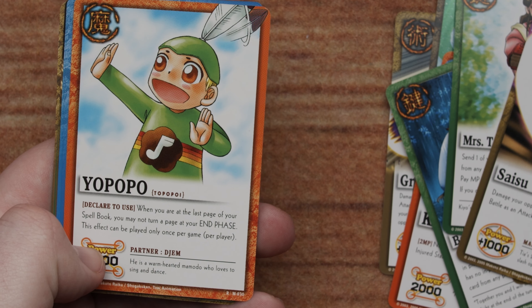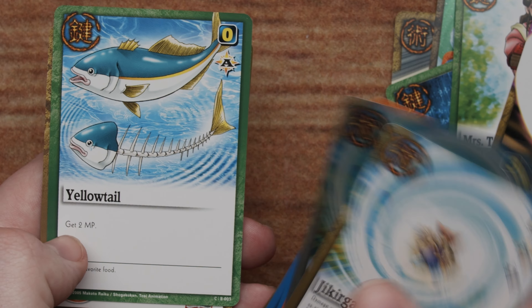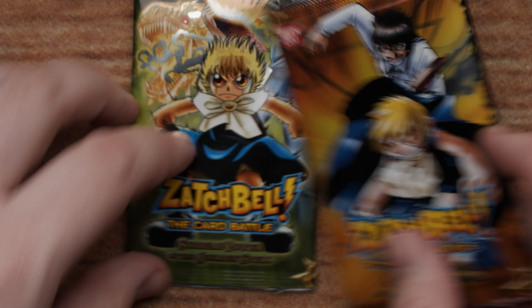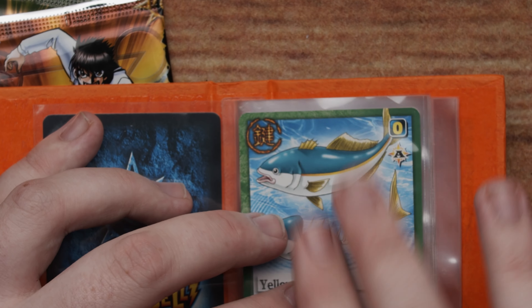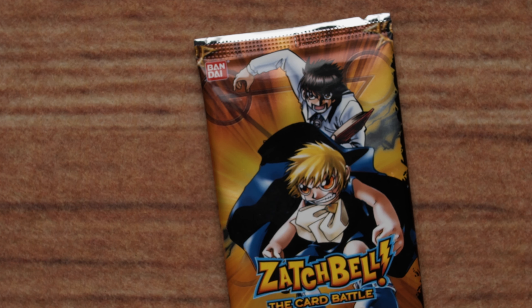These packs feel very tight — they remind me a lot of Naruto packs, which I guess makes sense. Look at that — that's actually a really cool looking foil. And there's Yopopo. Glory. Yellowtail! That's a good one. Look at that — gains two MP and it costs zero. How can you not just pick that and put all the copies in your deck? All of them. We have two more packs, but first...